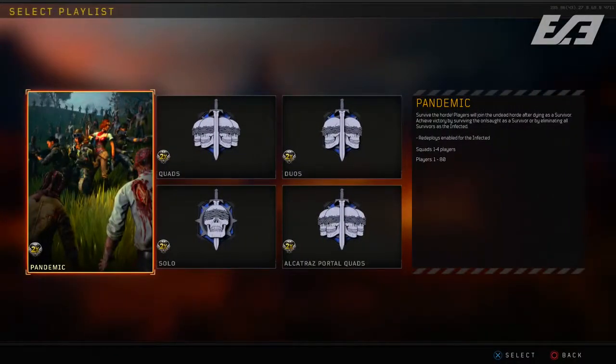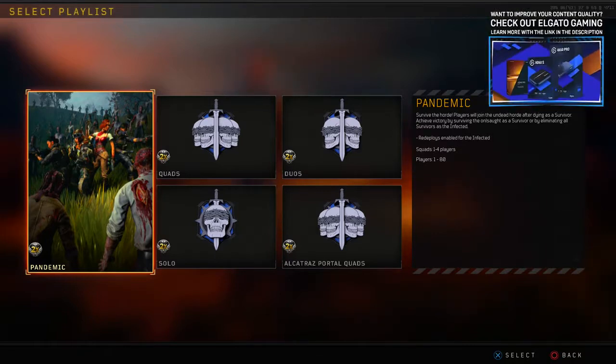Outside of Pandemic, there were no other technical fixes to Blackout — solos, duos, quads, and Alcatraz remain the same. The featured playlists for Xbox One and PS4 are Pandemic, Alcatraz Portals Quads, standard Quads, Duos, and Solos. PC now also has Alcatraz, Pandemic, and the standard Duos mode available following the update.